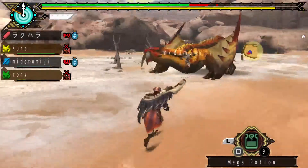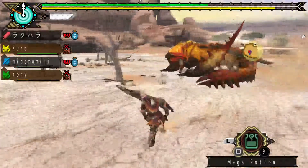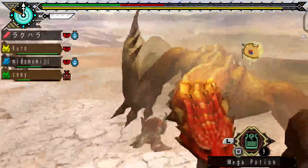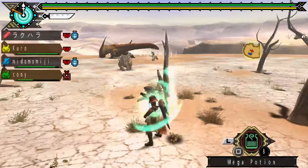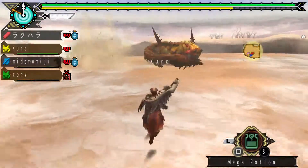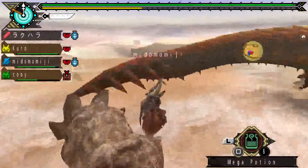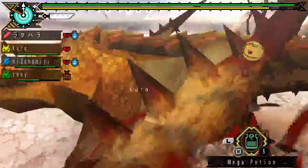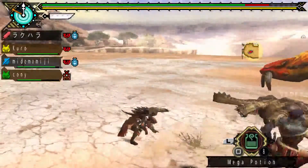In Monster Hunter Generations, which I've already pre-ordered by the way, they've introduced a couple of variants for certain monsters. For example, there's a stronger rathalos — I think it's called Flame King Rathalos or something like that. And then there's a stronger rathian as well — Poison Queen Rathian or something. And there's also Thunder Prince Zinogre and things like that. Pretty cool. Essentially they are the same species but supposedly just stronger individuals.